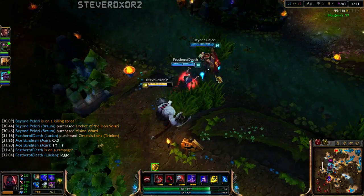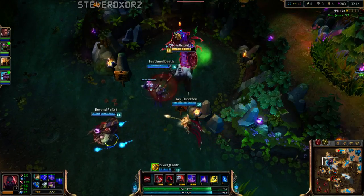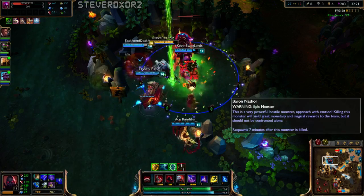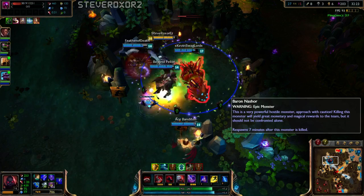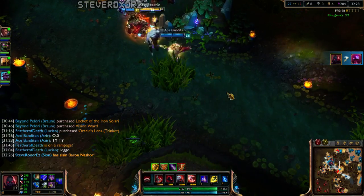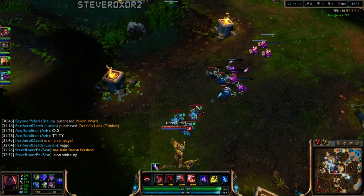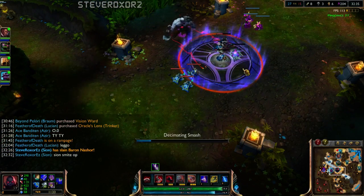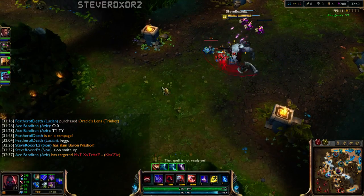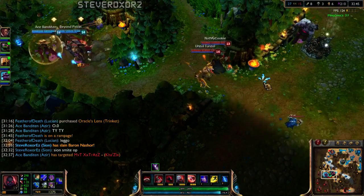I still haven't really had to use my pink ward — I've been trying to save it for when Kha'Zix is ulting and I really want to kill him, but I can't because he's stealthed. Oh look at this — we know that Kha'Zix is there but he has no idea that we know. I thought maybe we could pull off some ambush on him, but nope. Is Dragon up? Oh my god, Dragon is actually up very soon.